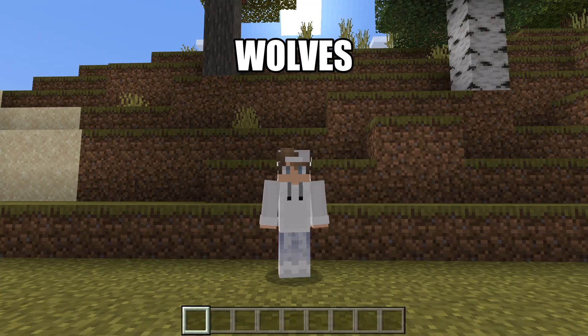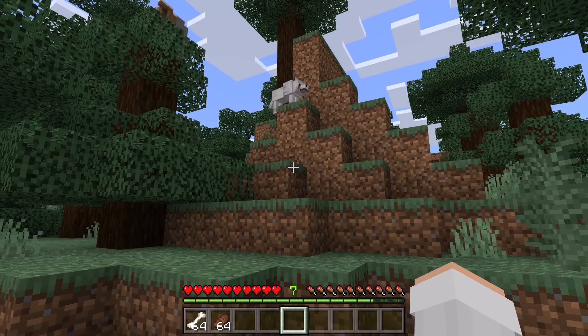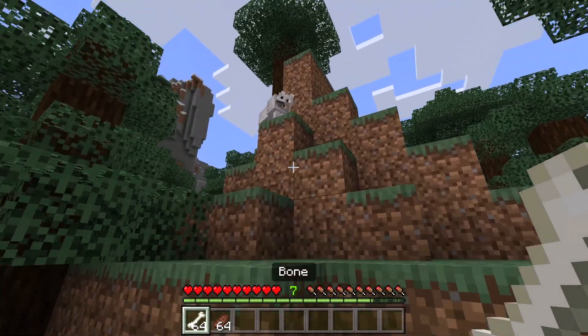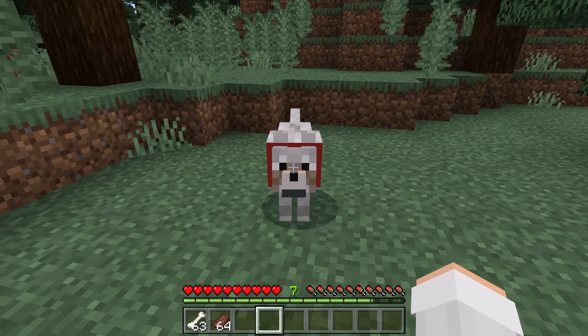The next animal I'm going to tell you about are wolves. Wolves can be found in taiga or forest biomes. To tame a wolf, feed it some bones. Once the wolf has been tamed, it will have a red collar.